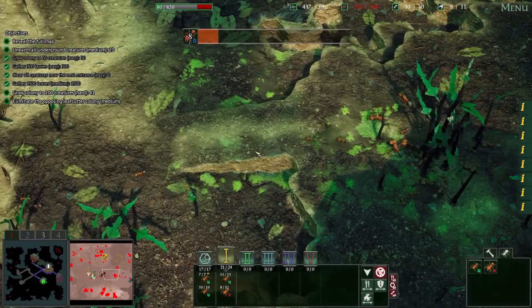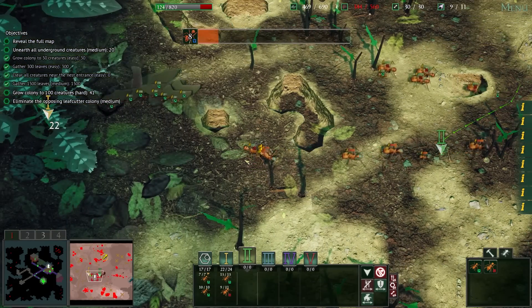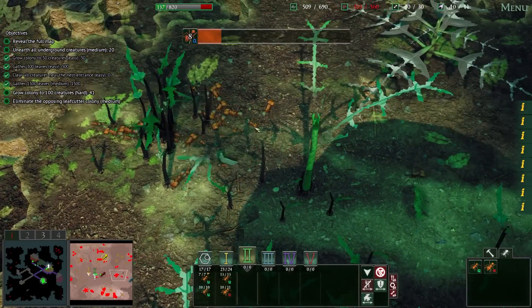We've got three more objectives: grow our colony to 100, unearth all underground creatures, and reveal the full map — presumably we'll have to kill the other ant nests. There's rival leaf cutter ants over here. Everybody back to base, everybody meet here — they're coming after our resources. There's a huge pocket of enemy ants.